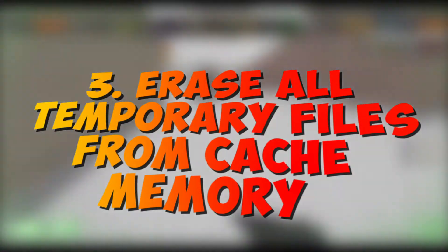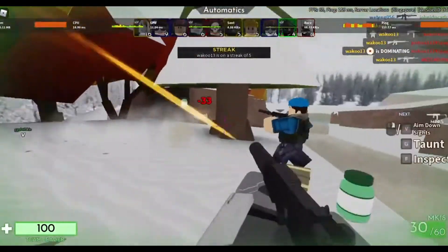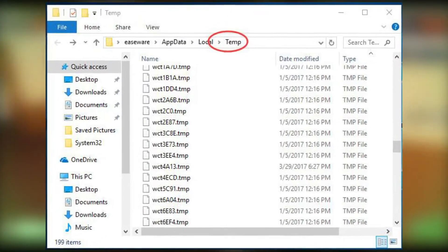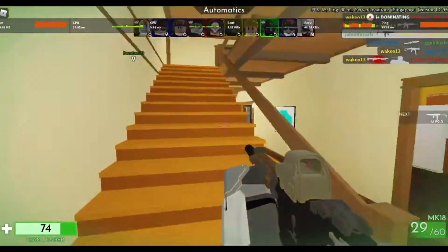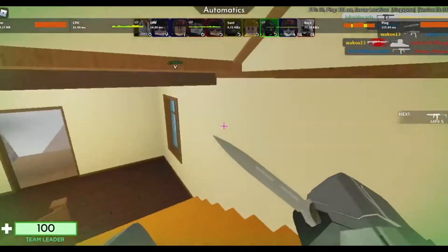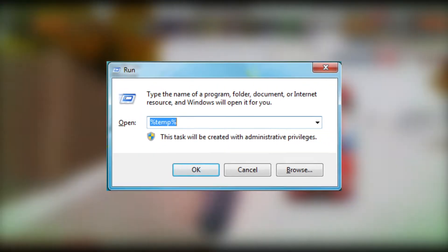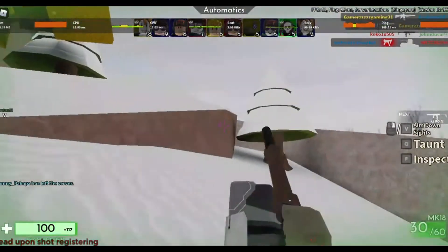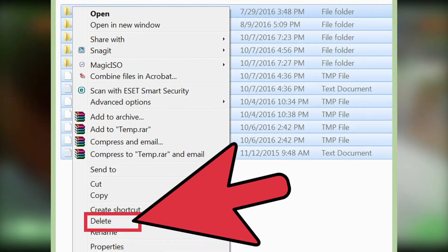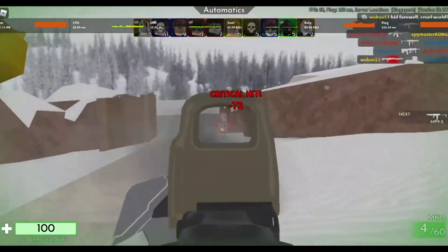Step 3: Erase all temporary files from cache memory. Temporary files are types of files that hold temporary data created by Windows or by user applications. However, they take up huge hard disk space, which makes your computer slow and may also affect network latency. You should discard such files to make your computer operate better. Tap the Windows key and R simultaneously to open the Run dialog. Type %temp%, click Enter, and delete all temporary folder files. If a pop-up says the action cannot be done, select the checkbox for all current items and then click Skip. You can also try deleting all files from your Recycle Bin.